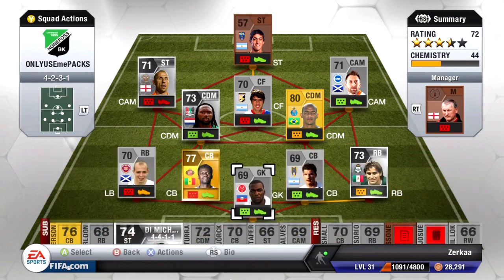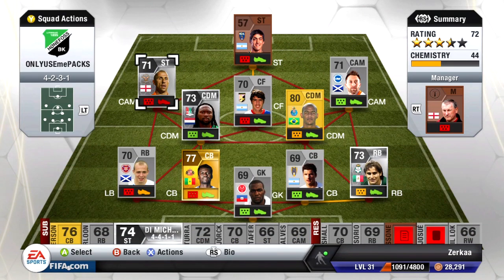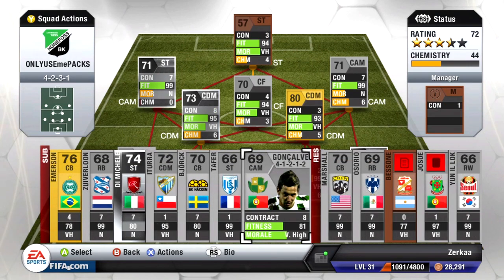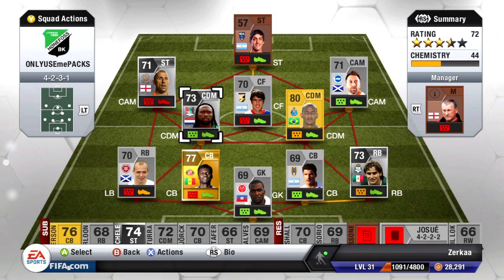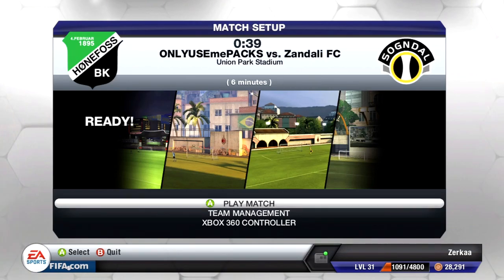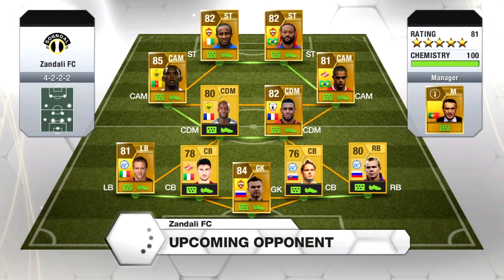The team has really improved but I can't take Bon Figly out just yet until we see how he performs in division two. I'll put Kevin Phillips in as center attacking mid since one player is low on fitness and the other is suspended. Right, Zandali FC - let's play in the black kit. They're playing a 4-2-2-2 formation - pace is going to be on the cards here.